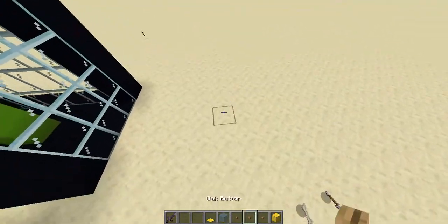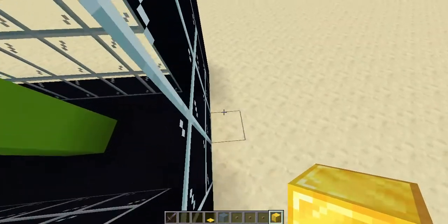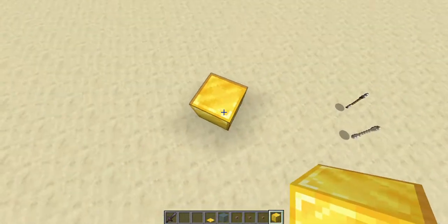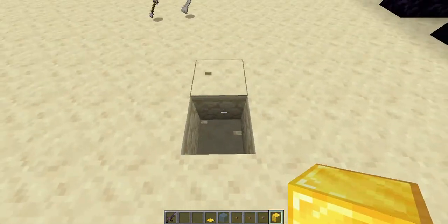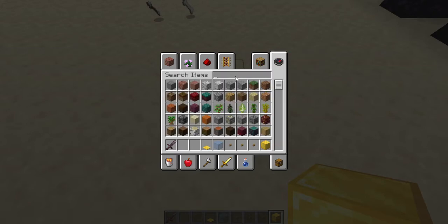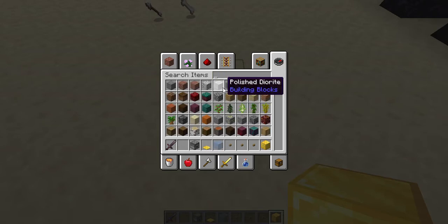I'm going to be making three variations for your information. First step: you dig one block in the ground, then you take a dispenser and take water.